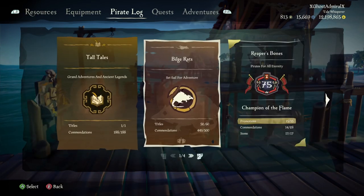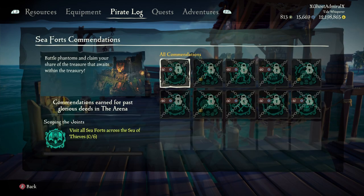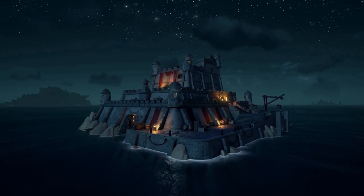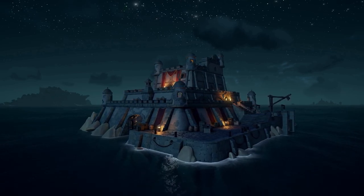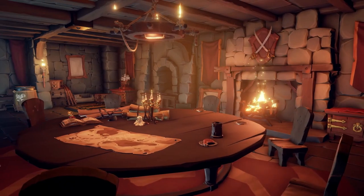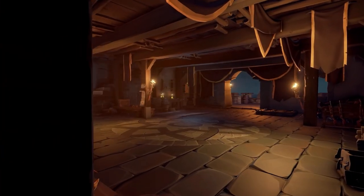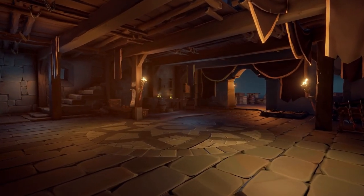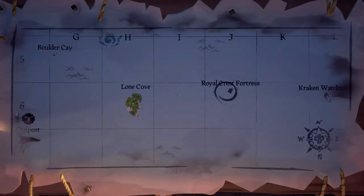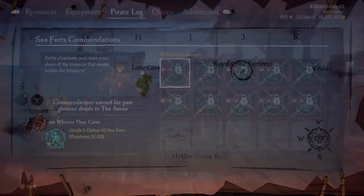To get to these commendations, they're literally just under Bilge Rats. The first one I'm going to look at is visiting all the Seaforts across the Sea of Thieves. This is literally self-explanatory — there are 6 Seaforts, 2 in each region. Just go and stand on them; you do not have to conquer them, just tap them or stand on them, and you will get progress towards this commendation. They're also marked on the map, so for example here the Royal Crest Fortress inside of the Swords of Plenty.